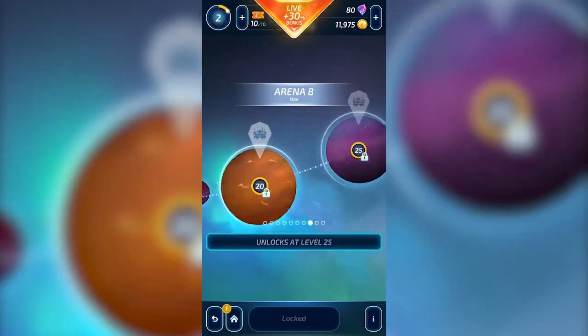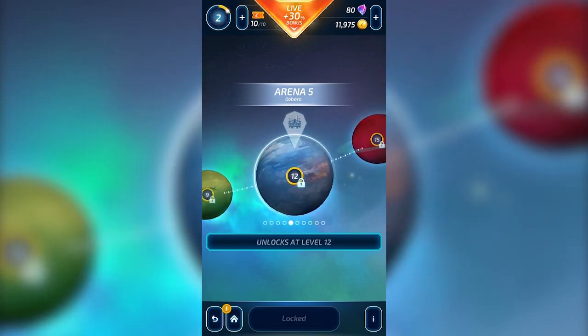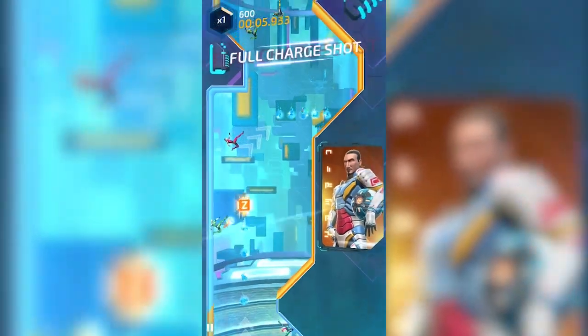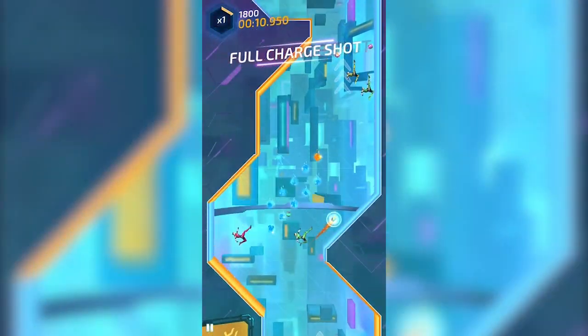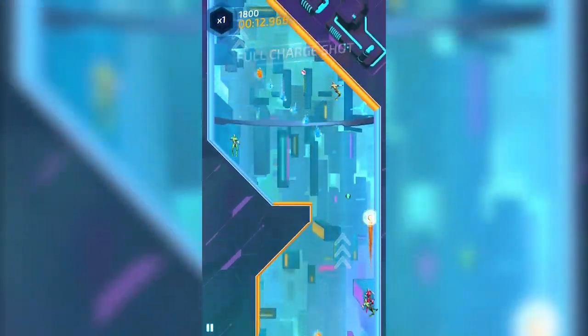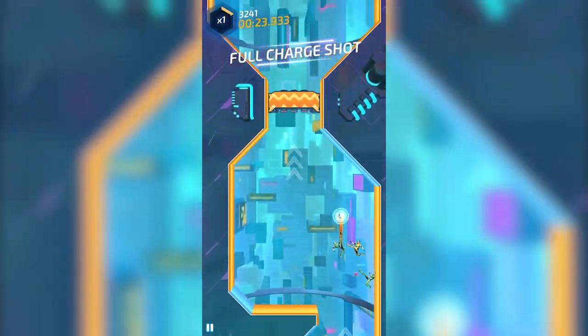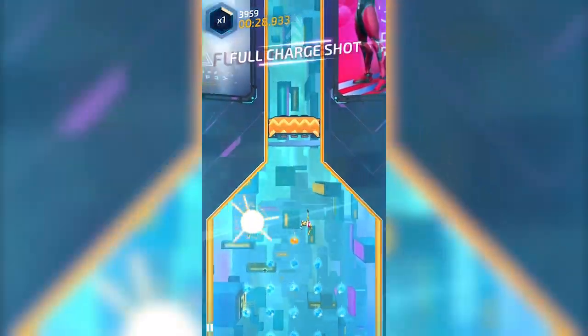Complete all of the tracks in each planet and rise up the rankings to take the podium as the champion of the universe representing Earth. As you continue to play, each race becomes harder and harder, with more skilled players competing against you. You must drift against each planet's tier champions to move on to that next planet, all the while reaping endless rewards after each win. You can download this game today using the link down below.